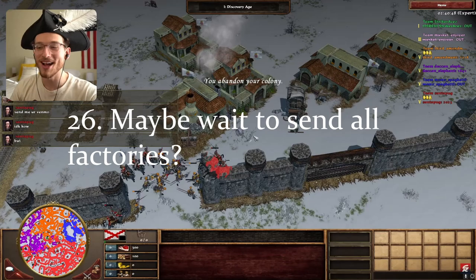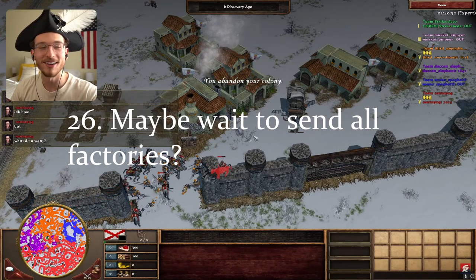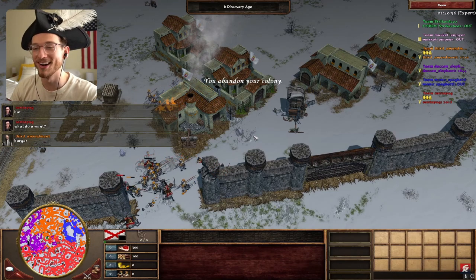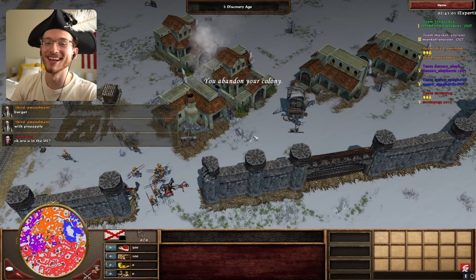Number 26: also, if you feel like you are going to be attacked or overwhelmed soon, don't send all your factories. Maybe send one and save another for a rebuild if you feel the political pressure. It may be hard to resist the temptation to send both, but it's not always wise to do so.